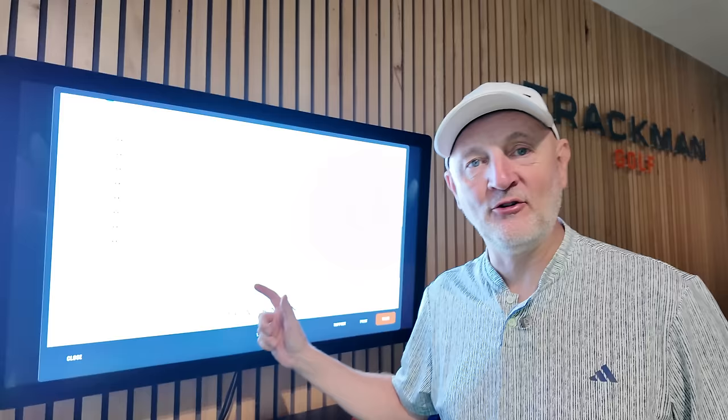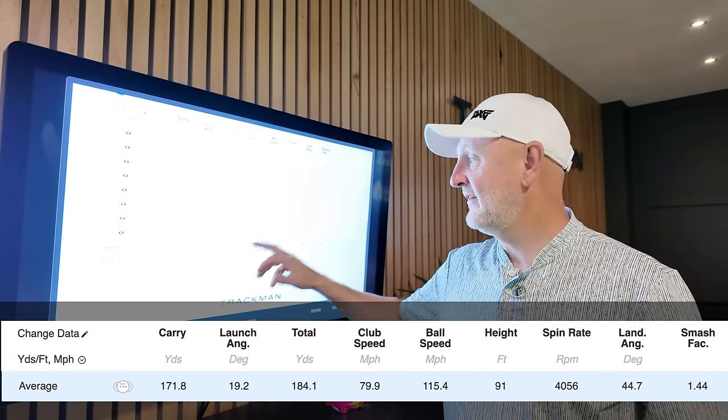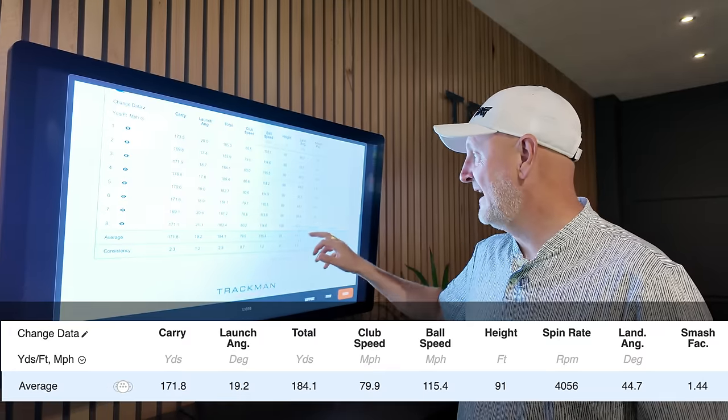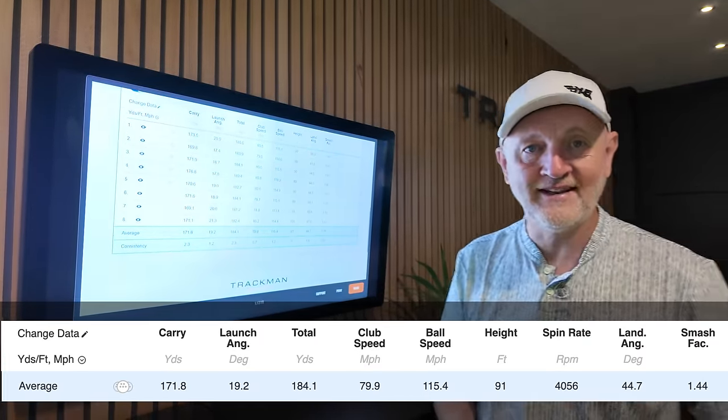If you're looking to buy your next set of irons purely based on data alone, then we could probably just about finish here. I've just hit a 7 iron with a 170 carry, 19.2 launch, 115 ball speed off an 80 mile an hour club head speed, a 91 peak height and a near 45 degree descent angle. That is an incredible set of numbers.